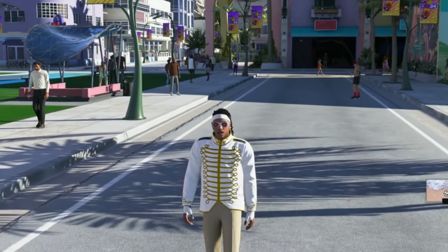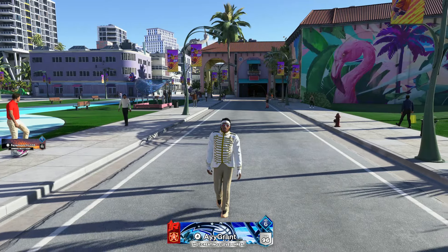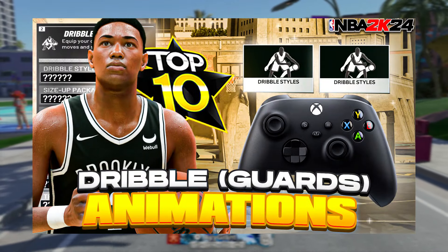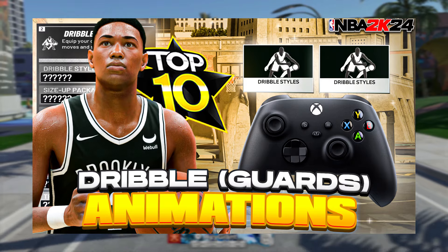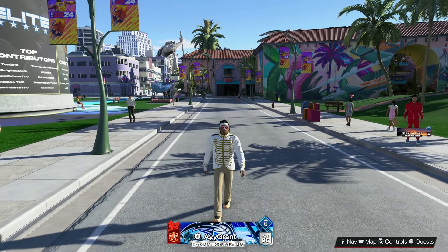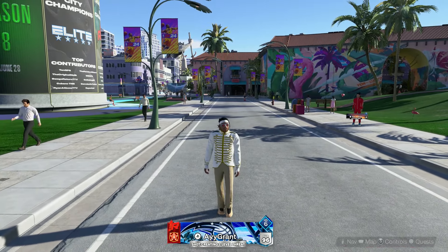For the last month or so, everybody has been asking me what my dribble moves are on this build, so maybe I should stop gatekeeping. As you can see by the title and thumbnail, I'll be giving y'all the best dribble animations in Season 5 of NBA 2K24. If I can't fit it all into one video, I'll cover my small guard and my Carmelo Anthony 6'7 build. Let's dive right into it.